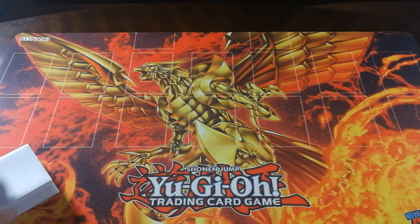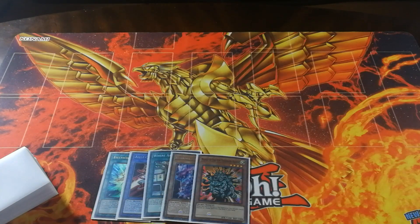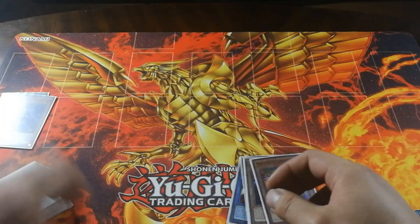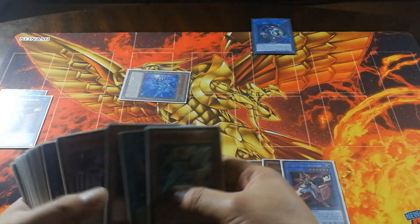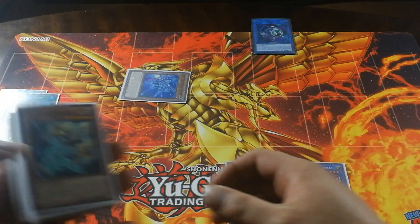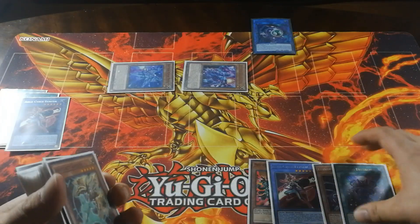Moving on to the second test hand consisting of one Drytron Nova, one Cyber Angel Benten, one Where Arf Thou, one Zeta Aldeba, and one Manju — it's actually quite possible to make the same if not a more powerful board despite not having the Union Carrier combo. To start this combo off I'm going to activate the Drytron Nova to pull out the Alpha Thoubin from the deck before linking away the Alpha Thoubin to summon out my Link Kariba. From there I'm going to bring back the Alpha Thoubin from my graveyard by tributing the Benten, using Alpha Thoubin to search for another Benten. Benten will also trigger allowing me to search for a second Benten. Since I control a level 1 monster I can now activate the Where Arf Thou to grab the Gamma Altainan, before then activating Zeta Aldeba's effect tributing another Benten in my hand to special summon it from hand to field. In doing so I can search for my Meteorist Drytron.